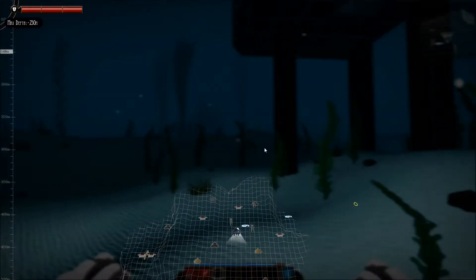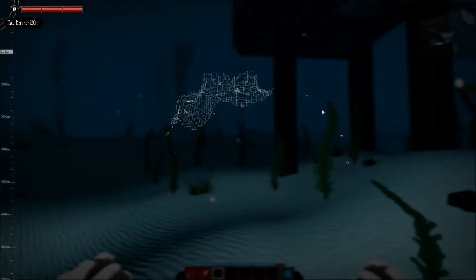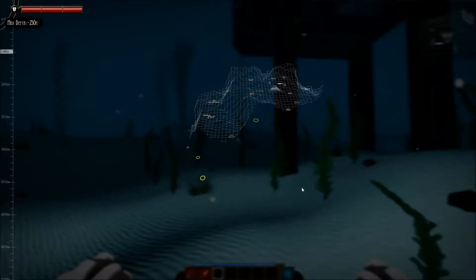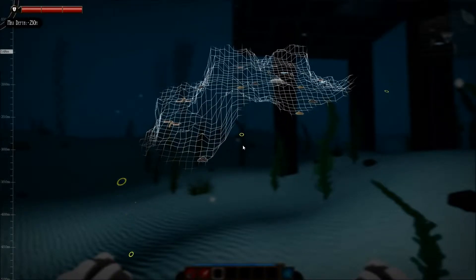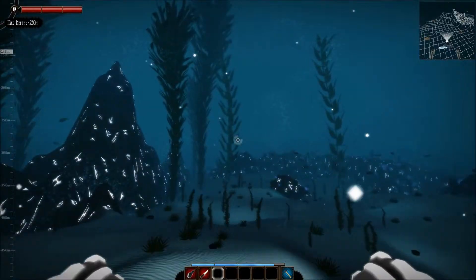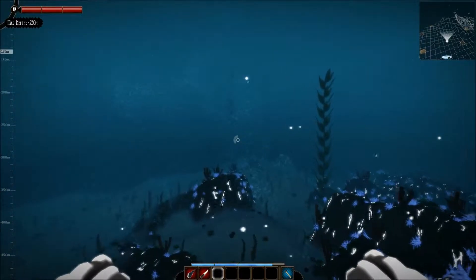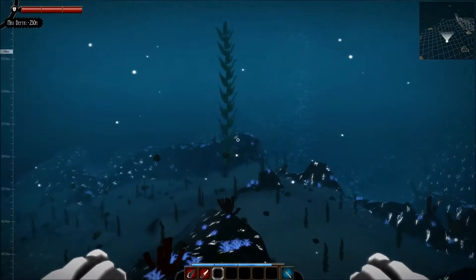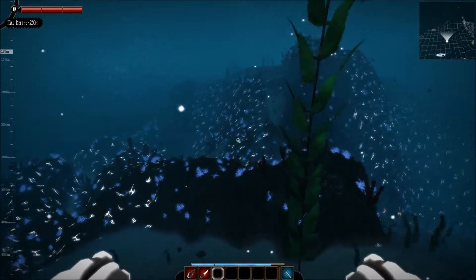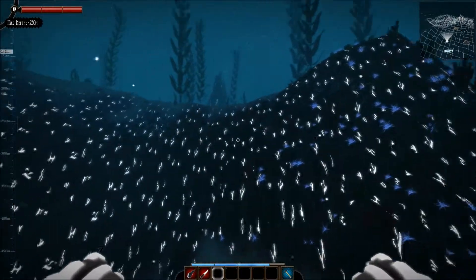Let's look at the map real quick. We got stuff over here, we got pieces over here. I don't know how many pieces there are — I know we have two. There's ten pieces I guess. Looks like we might be able to go get this piece, let's go see what it is. We're definitely going to have to figure out what the purpose of the droids are. Hey, look, there he is! He's following me. Look, more copper.